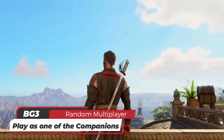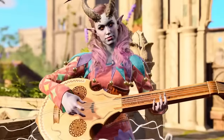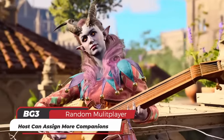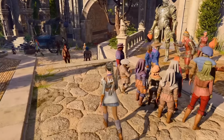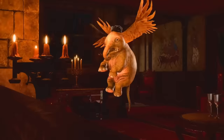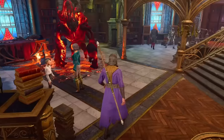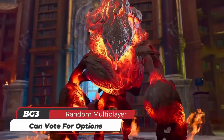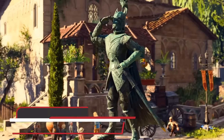When joining like this, you take control of a companion in the party and can move them around the world as you please. The main host can assign different companions for you to control, and the main host will still have control over dialogue options. However, the guest or guests will see what is happening when dialogue is initiated and can see what others have joined or are voting for in the dialogue options.